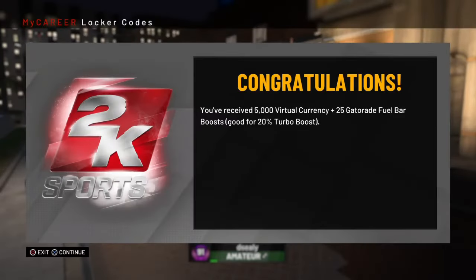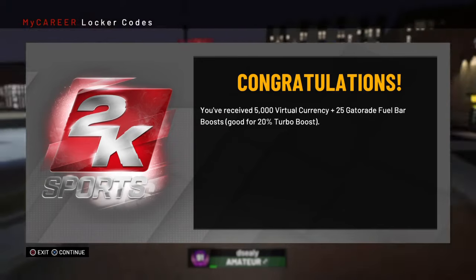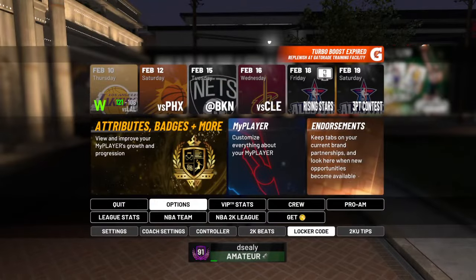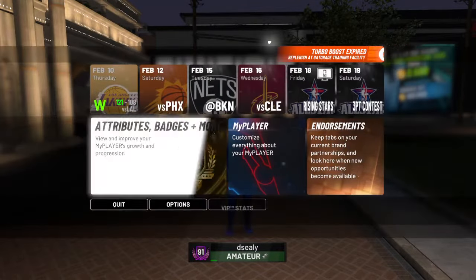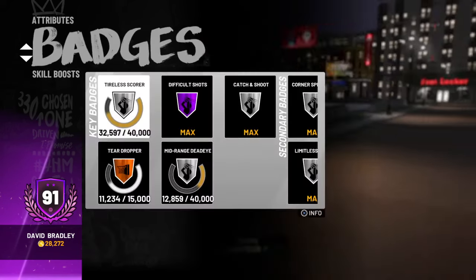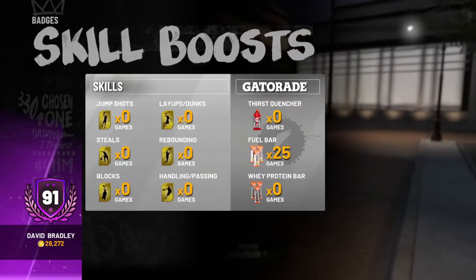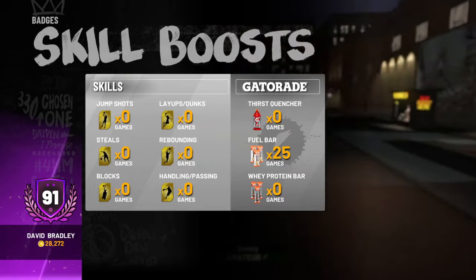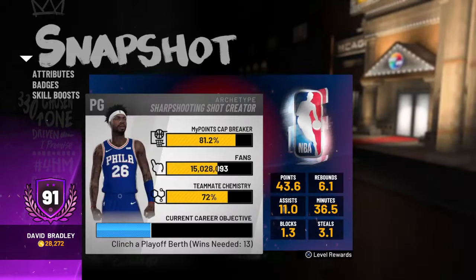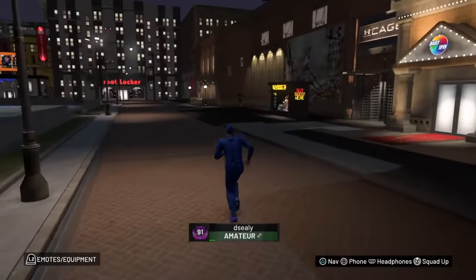Once you've entered it, just click Start and it's gonna check the code. It gave me 5,000 VC plus 25 Gatorade Thirst Bars and a 100% Takeover bonus. You can see it right there — four bars, 25% thirst quencher filled up.